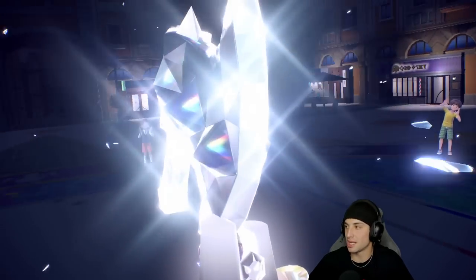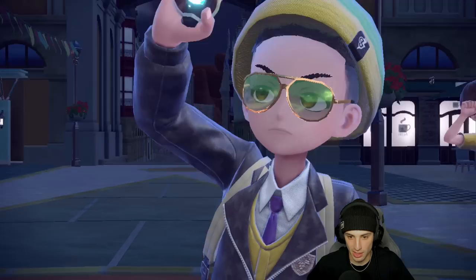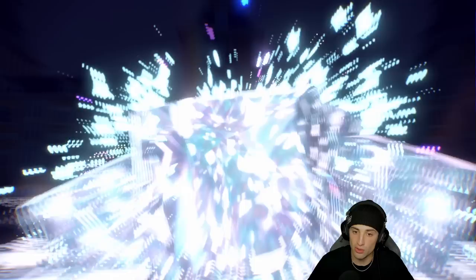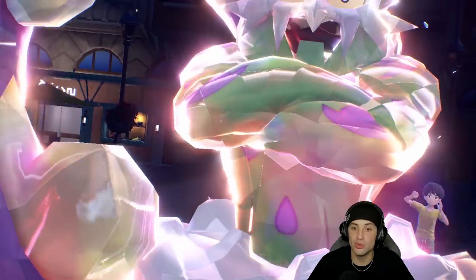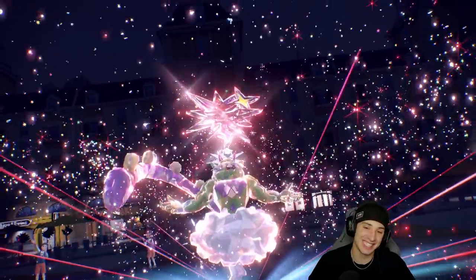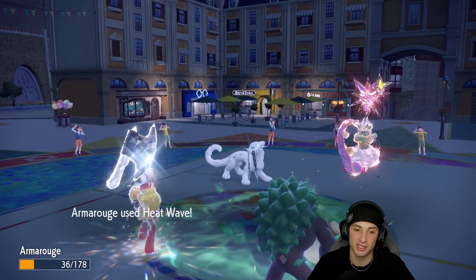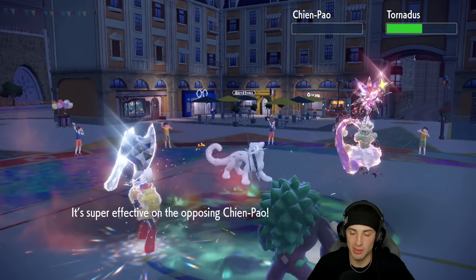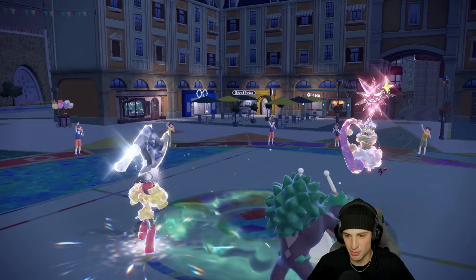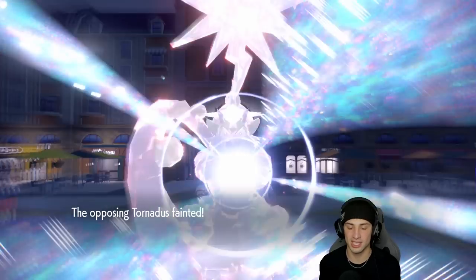Sucker Punch Tera would be really scary — that's why Indeedee-Armarouge is so good. But on this team we don't have Indeedee. Chien-Pao ends up going Tera — I had to guess right. It goes into dark type, which is a little upsetting because I U-Turned into that slot. Sucker Punch comes across and we're able to soak because of the Tera type — a beautiful play. We end up KO-ing the Chien-Pao.